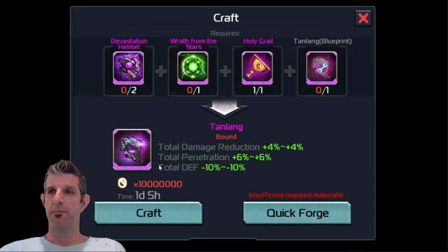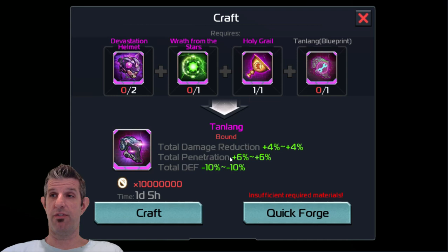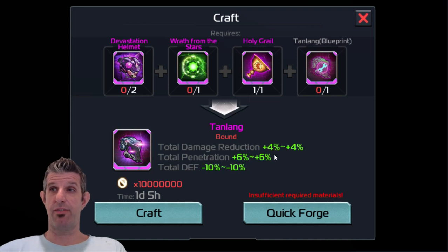The next item is the Tan Long, and that's a devastation helmet — two of those, one Wrath of Stars, and a Holy Grail, plus another blueprint. It gives you total damage reduction of 4%, total penetration of 6%, and total defense of minus 10%. That's the new headpiece that, in my opinion, becomes best in slot for penetration.